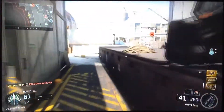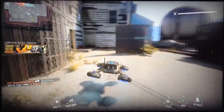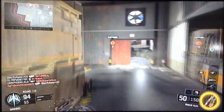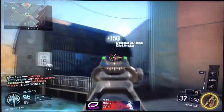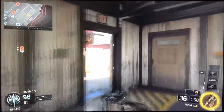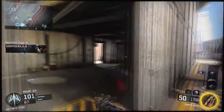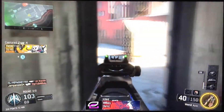8 and 1. Come on. Threat neutralized. Securing Bravo. Going down. Enemy took Charlie. Care package inbound. Enemy down. UAV inbound.